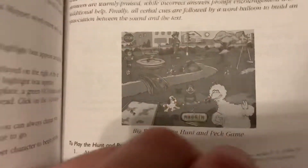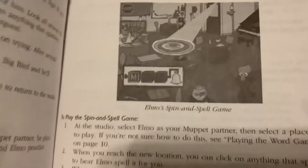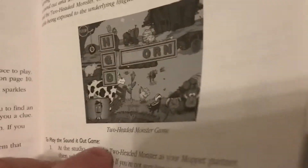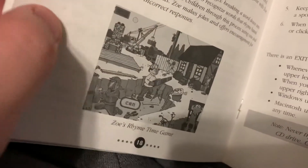There's Big Bird's Hunt and Peck game, Elmo's Spin and Spell. Oscar's Munster Piece game — that's my favorite. Rosita's Spanish game, the Two-Headed Monster game, and Zoe's Rhyme Time game.